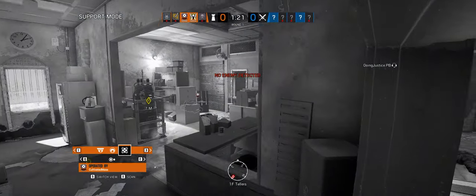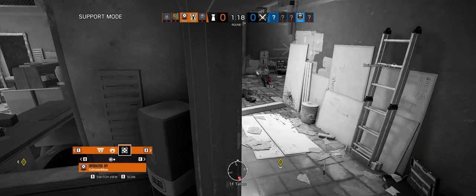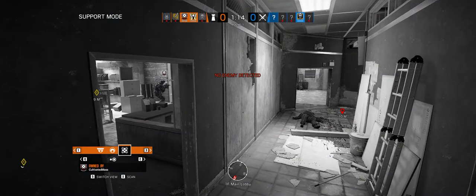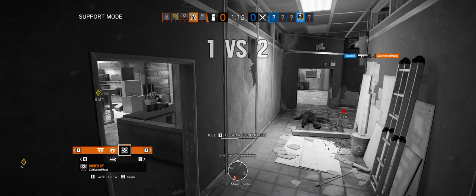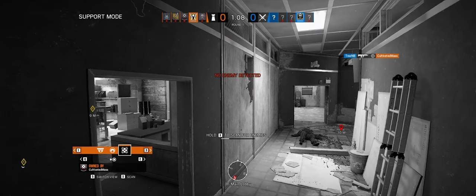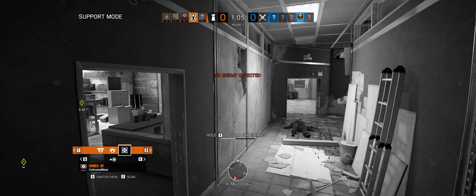That's Finka next to you. Enemy located. One friendly remaining. Both are down here, so just watch the hatch.